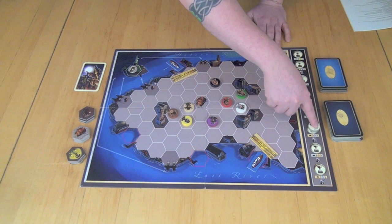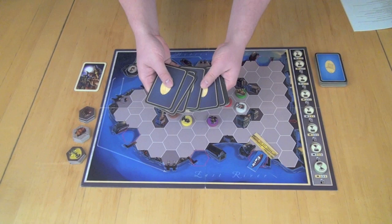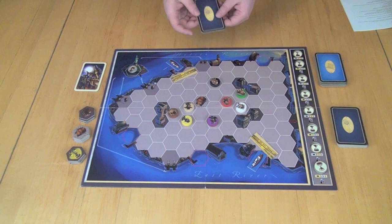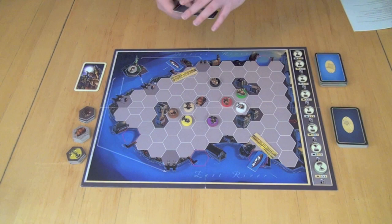Now, on a turn, let's start with the setup for the game. Jack is going to shuffle these alibi cards, take one out, and put it aside — he'll be the only player who knows what this card is. This will be who Mr. Jack is as one of these characters on the board. So for this game, Mr. Jack is going to be Cloud Rider. They'd set this card on their side, and only they know that Mr. Jack is Cloud Rider, which is a character that will be used by both players.